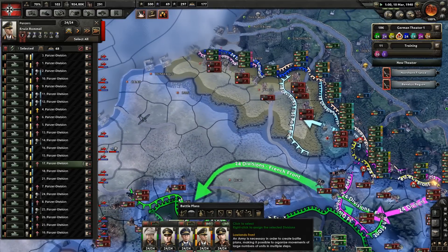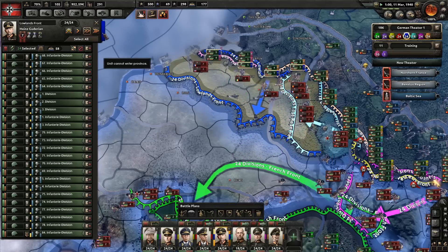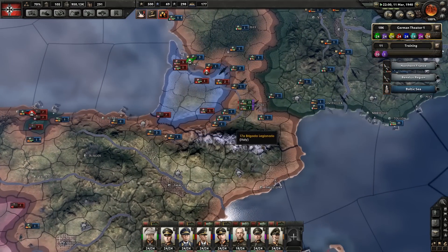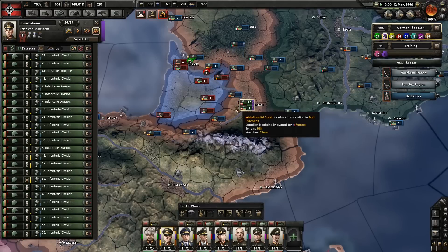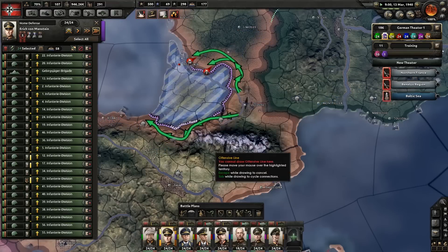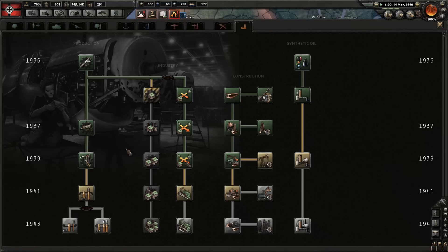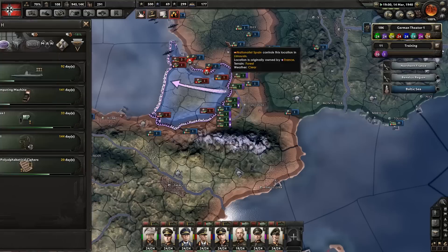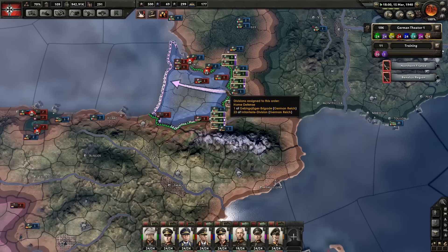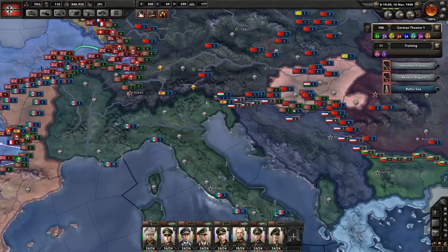We have taken out all of what was the Netherlands. The Lowlands front's new front line is going to be along here — you are going to try and take out Belgium. The home defence guys got there pretty quickly, so your front line is going to be here and your offensive line is going to be all the way up to the coast. We have a new research slot available — let's go and work on excavation so we get a little bit more value from our resources. As soon as these guys are all redeployed, they can go — they're almost ready, so I'm just going to tell them to go as is.